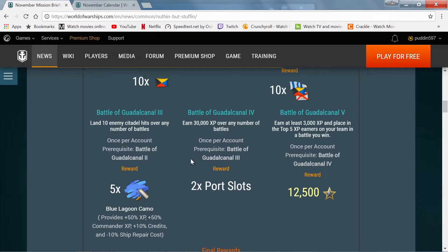Stage four is earn 30,000 EXP over any number of battles. This is once per account and you will get two port slots. Note that is experience after the end of the game, not base experience. Anything with an EXP boost is going to be good for this stage.